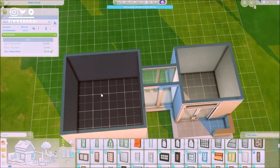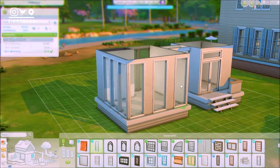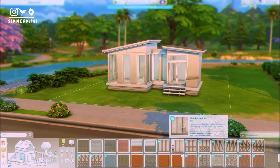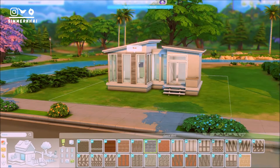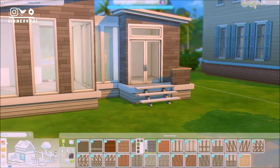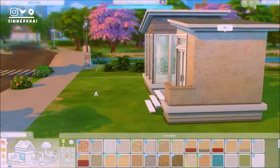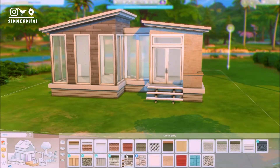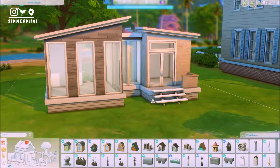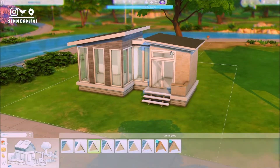The structure is pretty simple — it's like two boxes with a bridge in the middle. It's simple because I just didn't really know how to build a tiny home. My forte is more towards larger family homes, so I rarely build tiny homes, which is why the layout is quite simple and very linear.